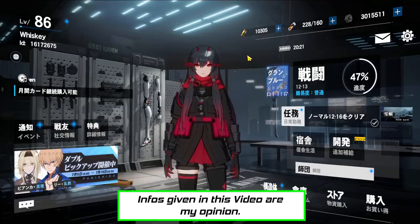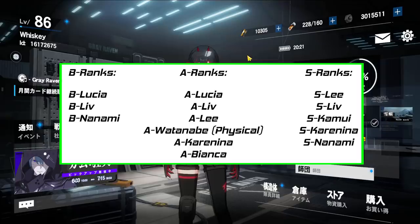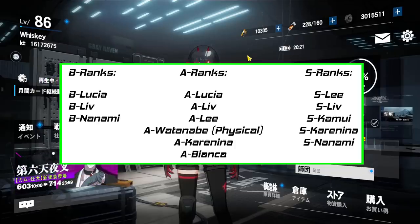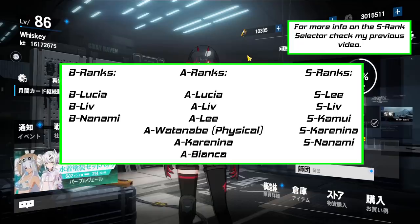We'll start with the characters. At launch, there will be a total of 14 characters split into ranks B, A, and S. 3 B-ranks, which you get from the tutorial. 6 A-ranks — you'll be getting most, if not all of them, pretty quickly once you start pulling on the character banners. The remaining 5 are S-ranks. You'll be able to finish the beginner banner in the first few days of play, which will give you one random S-rank. Using the S-rank selector, you'll be able to choose a second S-rank.